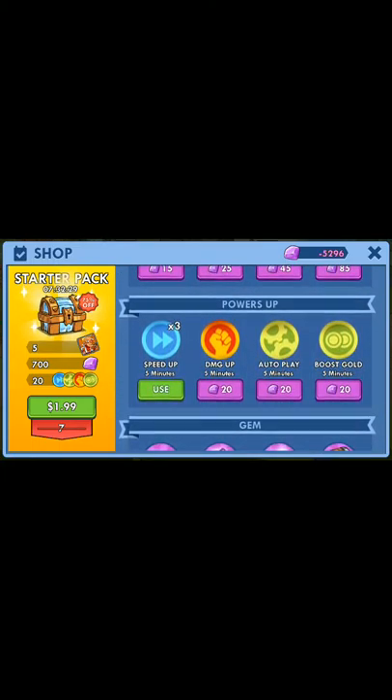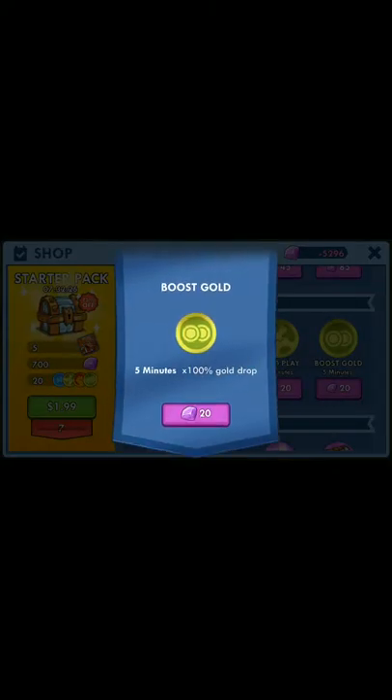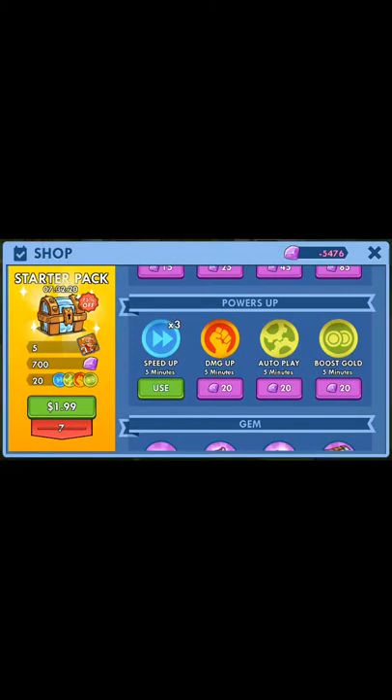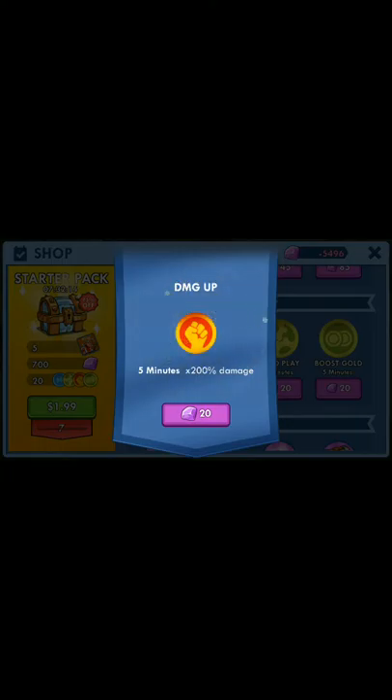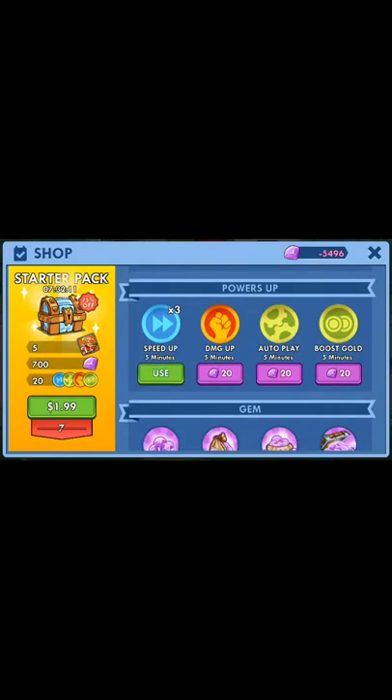Next I'm going to go to boost. Let's go to boost gold for 5 minutes — let's tap on that and get a few of those. Now I'm going to go to the damage up, 5 minutes, let's tap that. Tap to purchase. Now you can do the same thing with the autoplay.